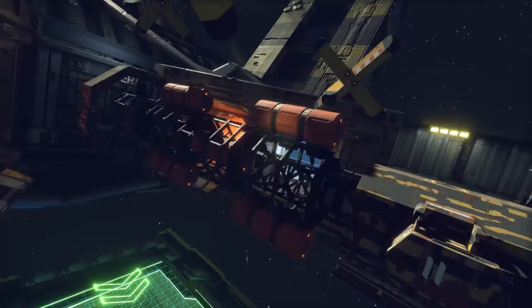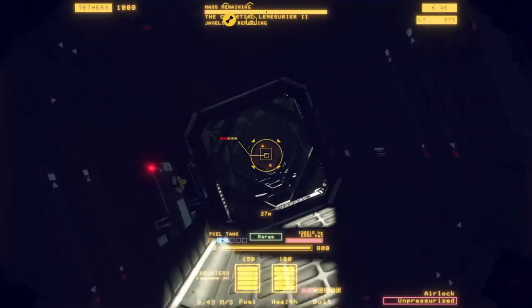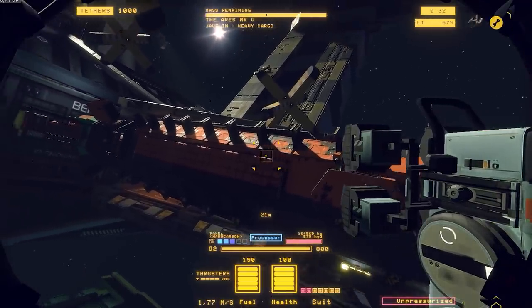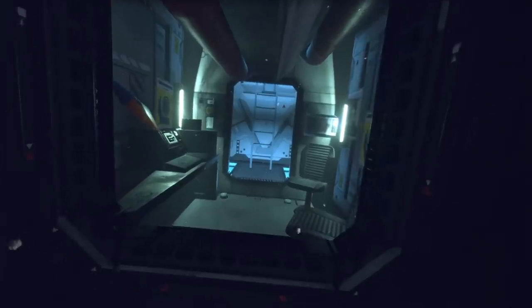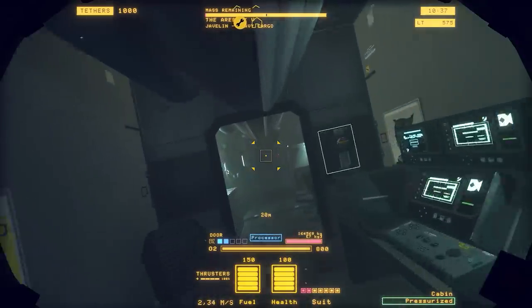In this update, things are going extremely well for your employer, the massive Lynx Corporation. They've just acquired the salvage rights to Javelin-class starships, bringing a brand new type of vessel to Hard Space Shipbreaker for the first time. Manufactured by Helix Industries, Javelins are highly versatile and modular, used primarily for industrial and scientific tasks. They have a very unique shape with extremely tight and narrow interiors to explore.